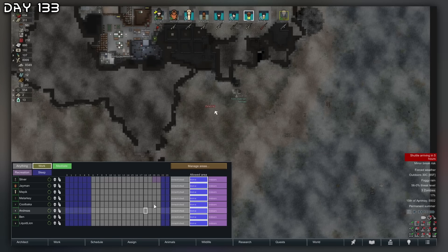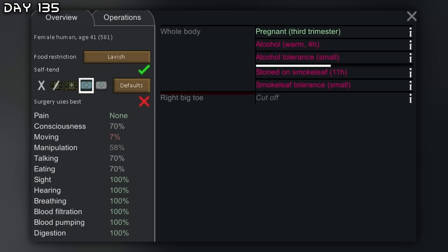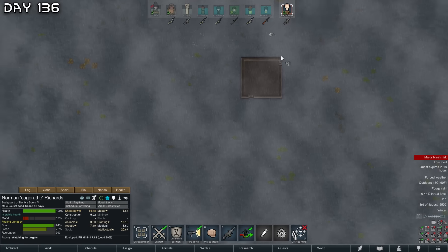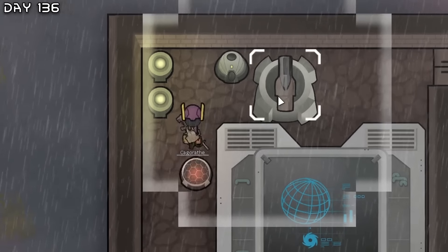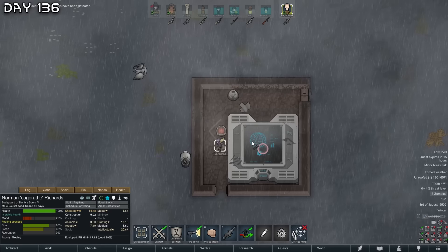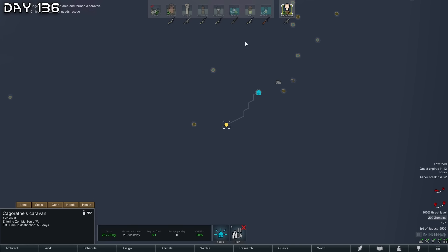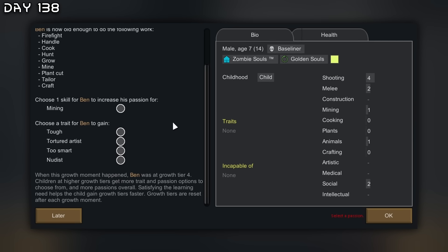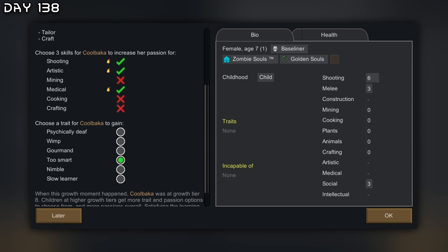Threat level is zero — I did not expect this. Silver is the best mother — smoking and drinking while pregnant. Kagorath is finally at the weather controller. I've never seen a mech cluster like this with the turret inside a building — maybe it's because we're on the ocean. We have defeated it — let's destroy this. Finally no more rain for a while. Growth moment for Ben — going to go for mining and Tough, the best trait in the game. Growth moment for Kolbaka — she will become an artist with medical, art, and shooting passion.